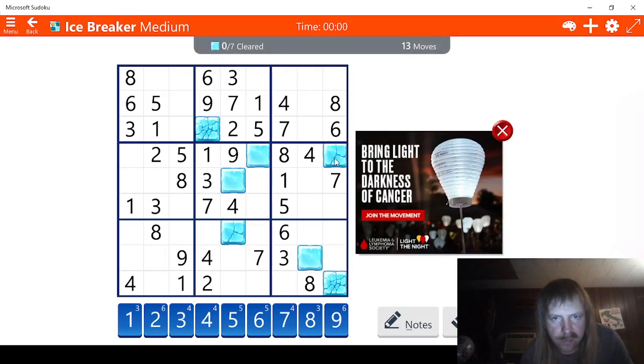Let's have a look at these blocks. We have one, two, three, four, five, six, seven, eight, nine, ten, eleven, twelve, thirteen, fourteen, fifteen. So we are two moves behind.